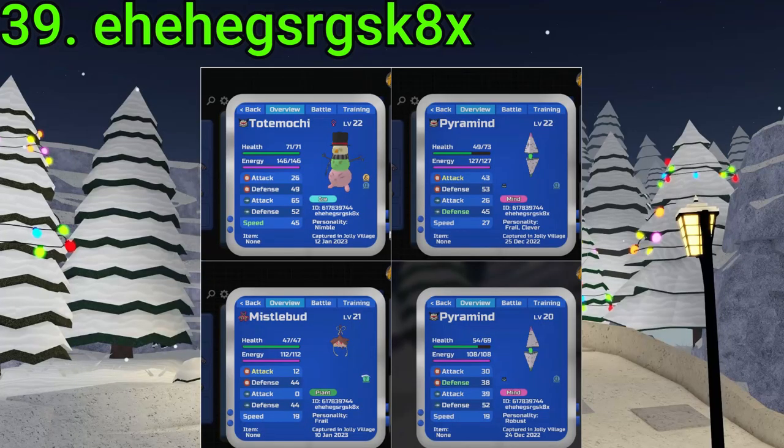39 goes to HeHe GSR GSK. They got two Alpha Pyramine, a Gamma Missile Bud, and an Alpha reskinned Totemochi. Nice finds — especially the Totemochi.